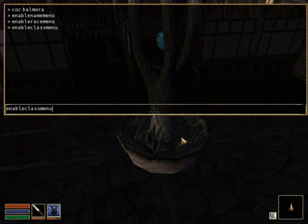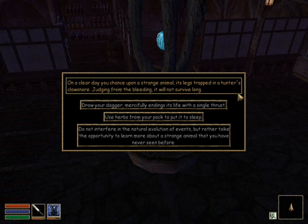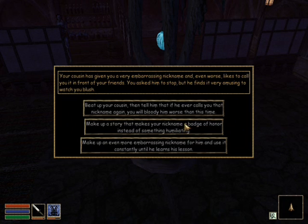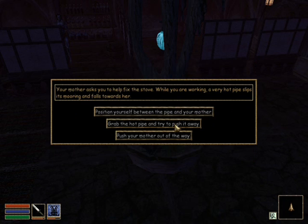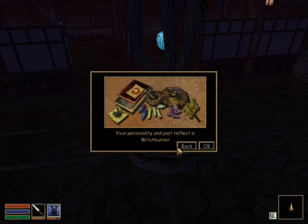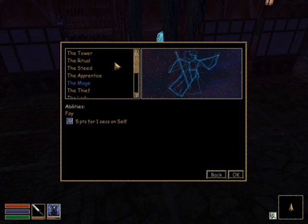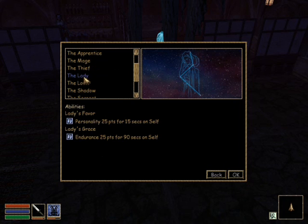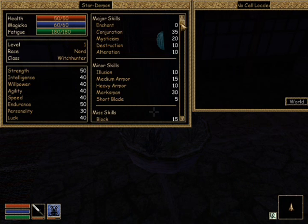Another thing — let's do that again. Let's answer the questions. One day you chance upon a strange animal... It's questions. I want to be a Witch Hunter. Awesome. Let's choose my sign. Where's the Lady? The Lady's the best sign. Kapow. Kapow.